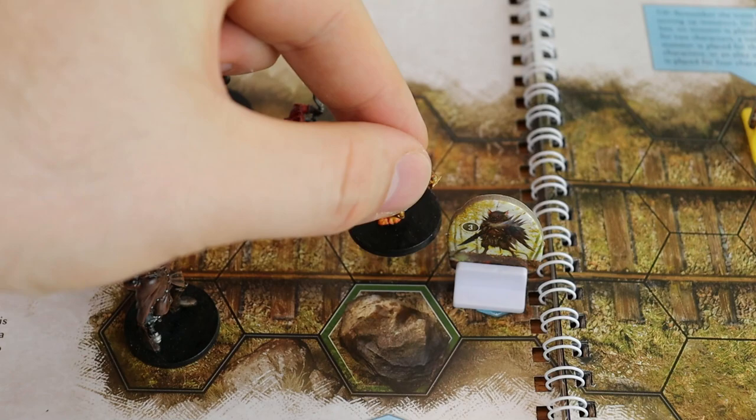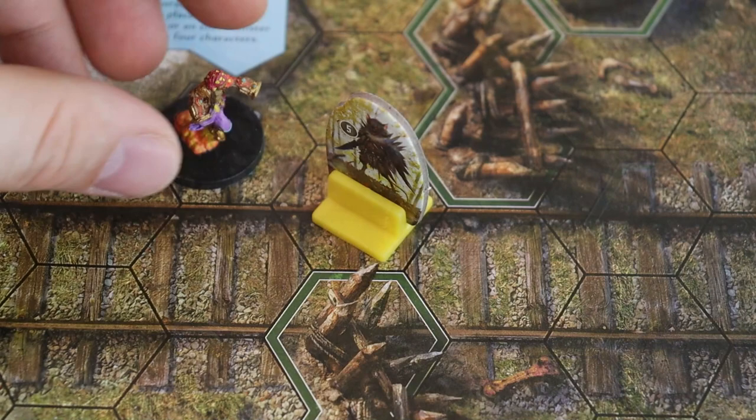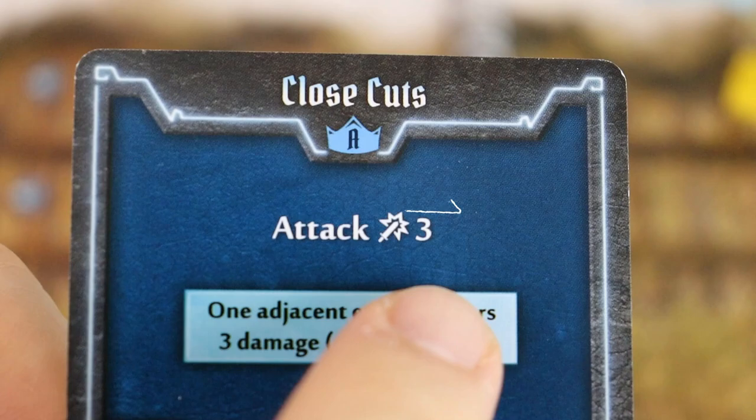If you play a move ability, you can move your character up to the number of hexes stated on the card. You can move to any adjacent hex, even going through allies. But you can never end your movement on a hex occupied by another figure, and you cannot move through enemies, obstacles, or walls.